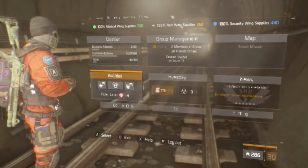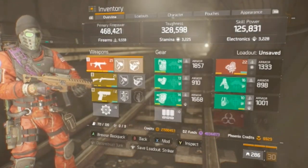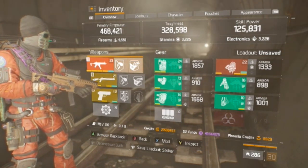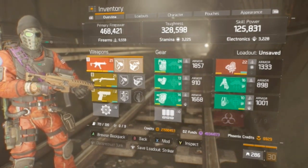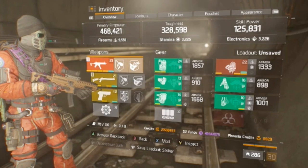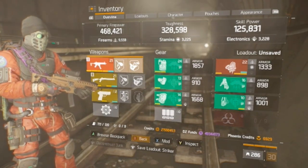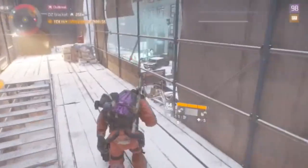Overall, this build is unbelievably hilarious — it hits so hard. The highest number I've seen so far is a 34 crit headshot with the House on a player, which you don't see very often, especially not from a D3 hybrid. Not many people have seen a D3 hybrid, so when they see you they think you're a D3, but then you hit them super hard and they freak out.